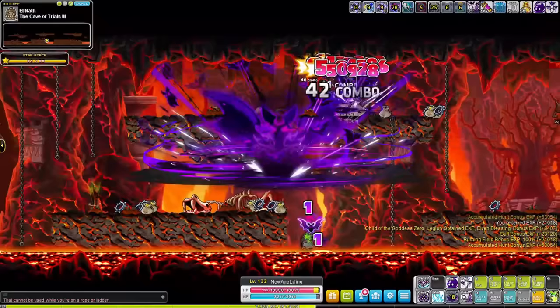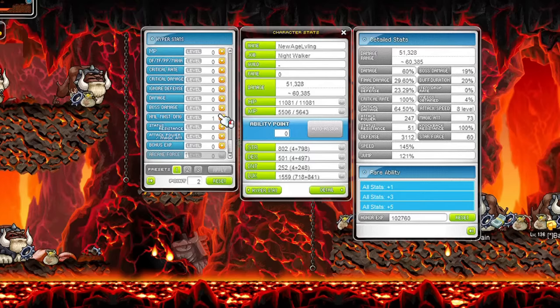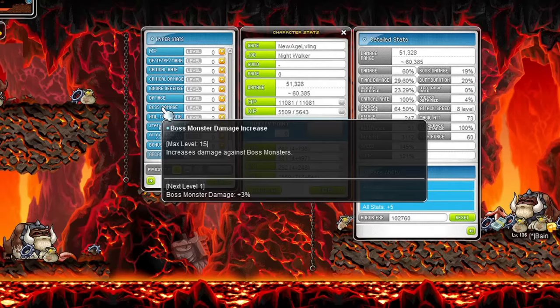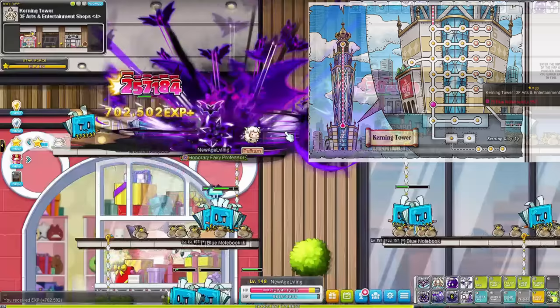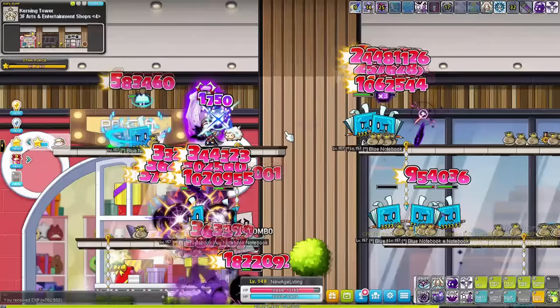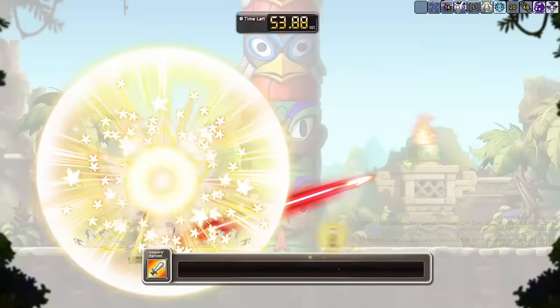Once you hit level 140, you will have maxed out all your 4th job skills and unlock your hyper skills and hyper stats. Put points into normal monster damage and damage, focusing on maxing out normal monster damage first while putting spare points into damage. This will help your clearing speed significantly. If you are already funded and one-shot everything, put your hyper stat points into EXP. From level 145 onwards, you're going to train at either the blue or green notebooks in the Kerning Tower all the way until level 180. Make sure to enter portals that spawn on the map for huge EXP boosts and level ups — especially the purple portals, those are super good.